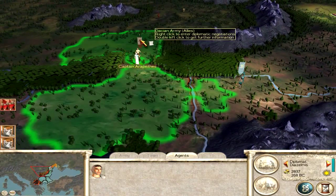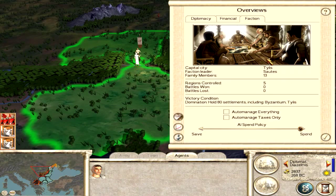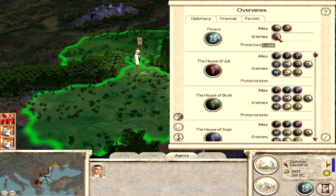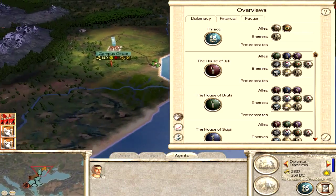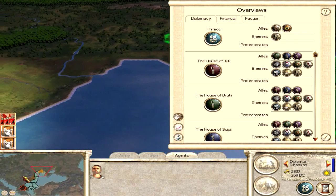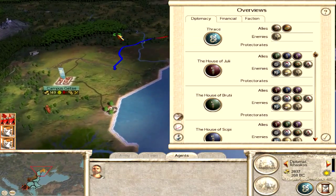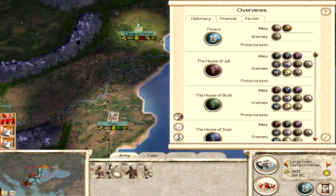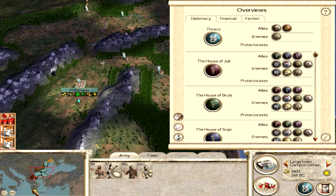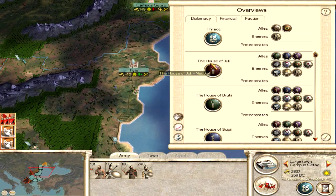Up in the north, we'll talk to the Dacians. We already have an alliance with Dacia and trade rights. I might have a look at our diplomacy screen — Thrace has only got enemies with the rebels, and we're allied with Scythia and Dacia. I probably should have checked this before sending my guys up north. There's no real point in trying to find Scythia now. All I really have to worry about is Macedonia, getting an alliance with Greece, and making sure whatever faction is down in Turkey doesn't attack me.